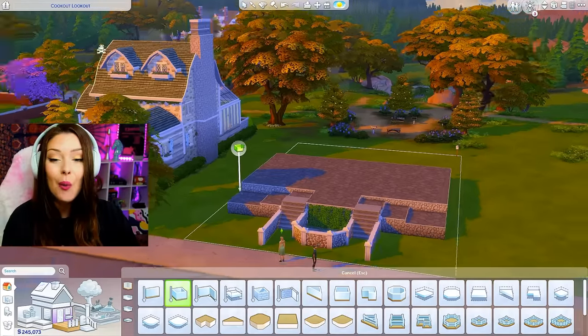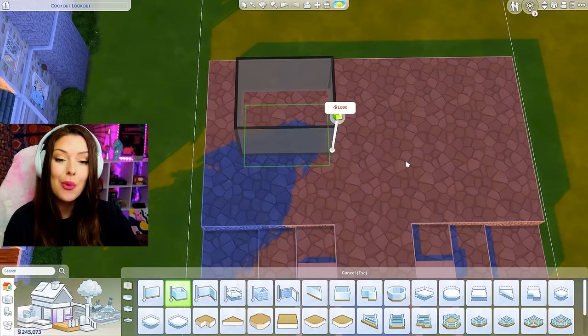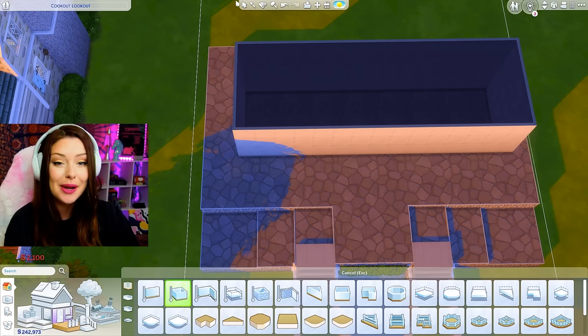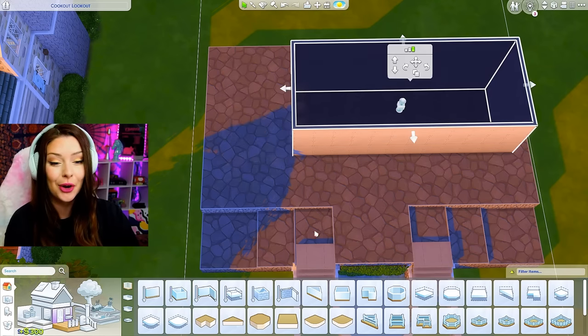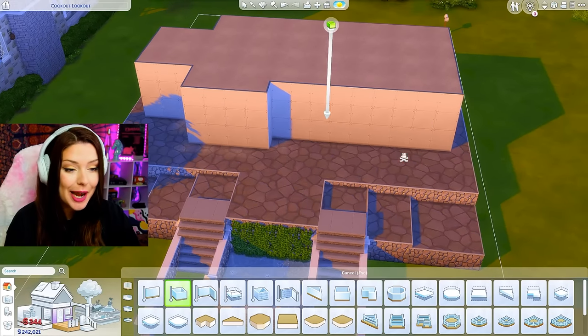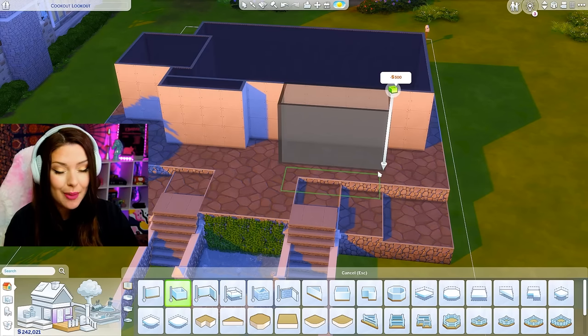Let's go ahead and build our house. I want it to be a little bit smaller on the outside than the one I did over there. I want to really focus on the interiors today, so I'm going to try my best not to spend my entire budget on landscaping — which is kind of hard for me. Maybe we've got a couple bump outs here, like a bump out at the front coming out like that.